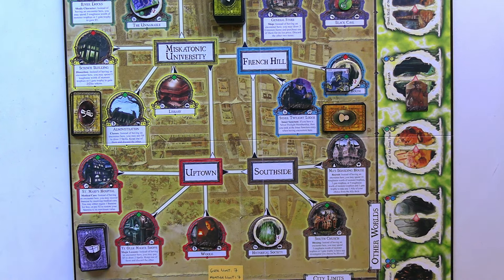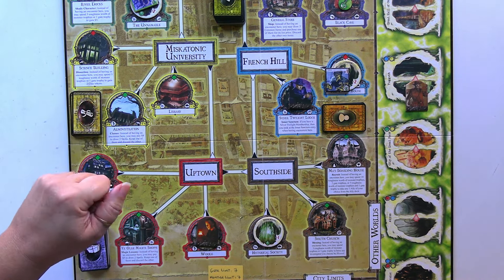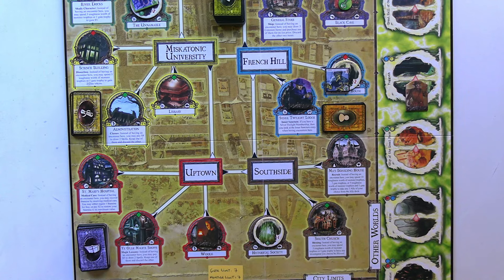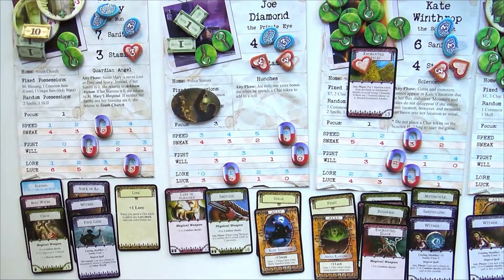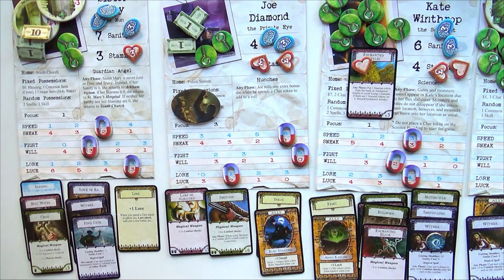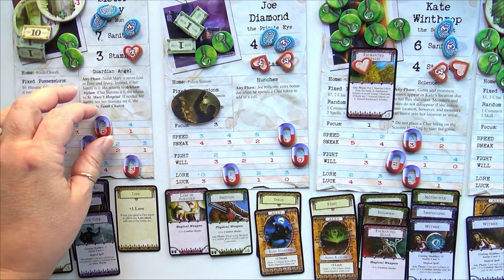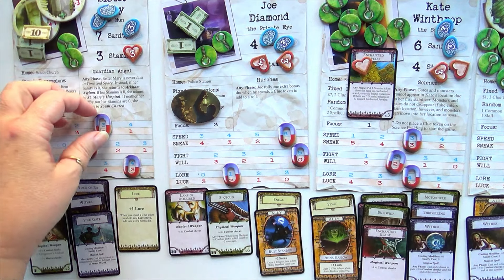I don't want to leave her in the streets. Let's tick up her speed to four to give us the most options, then decide what direction to send her. That monster is just too tough for Sister Mary — she just needs some clues. So we'll tick her speed up by one.